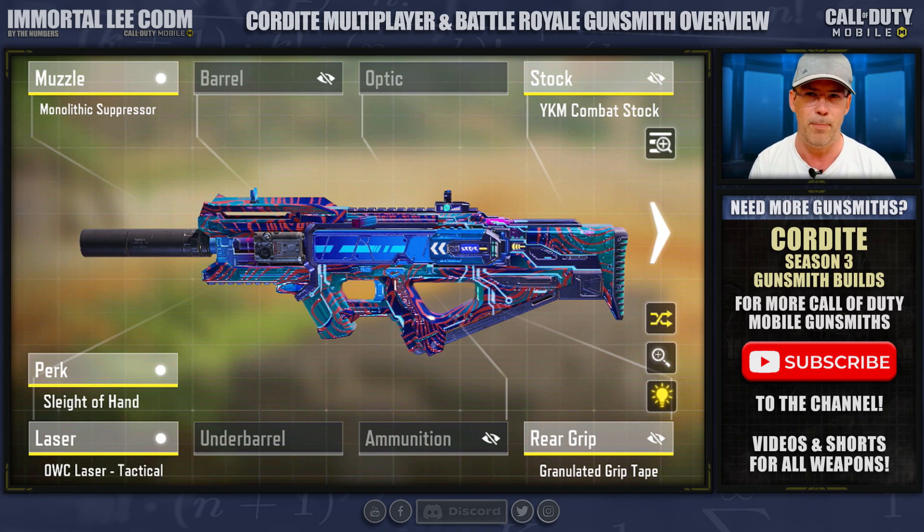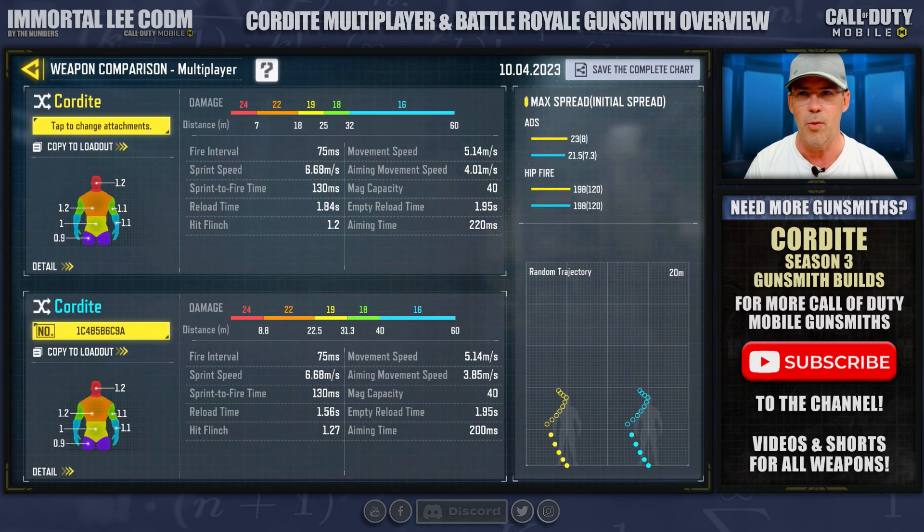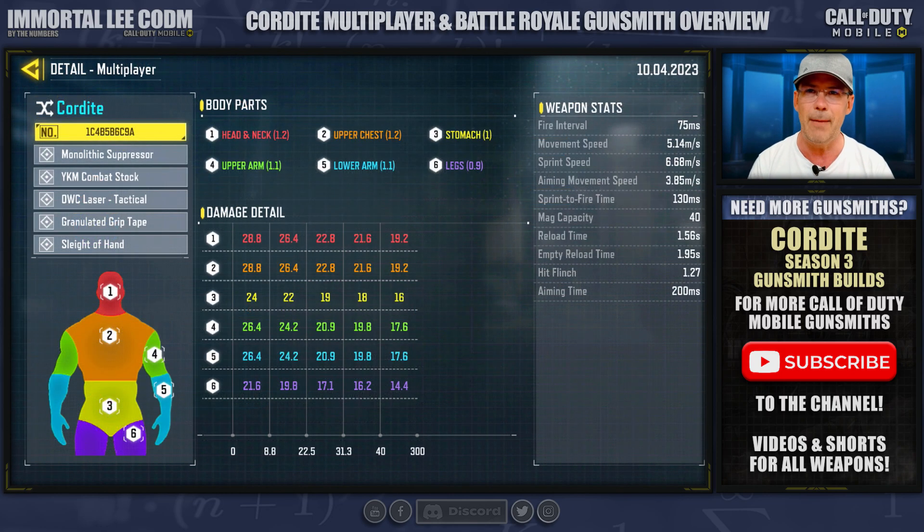Up next is a more aggressive build. This one does feature a laser, so be aware of that, but the focus is on giving us a good reaction time with ADS kills. With the base hipfire I mentioned earlier, this will work really, really well.